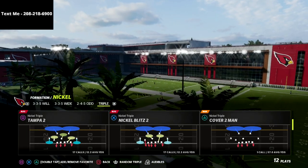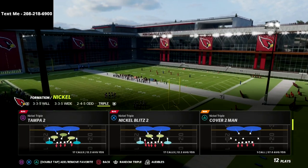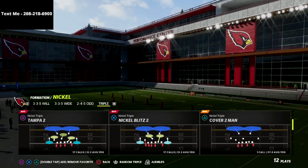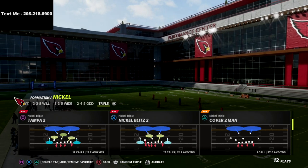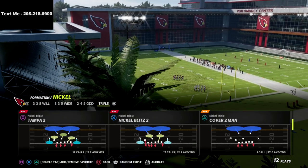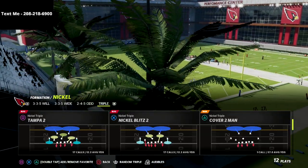I think this is very, very effective against gun bunch — specifically any formation that is going to primarily pick up pressure through blocking their running back, or they only have like one tight end. So anything like U-trips, Y-trips, gun tight — pretty much any of the meta offenses — this blitz is going to be very, very effective.